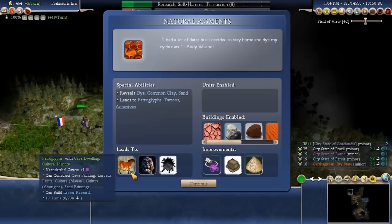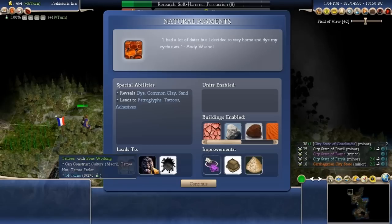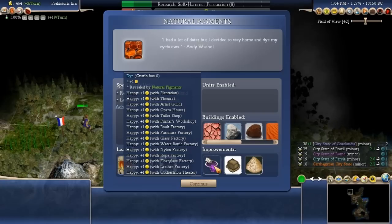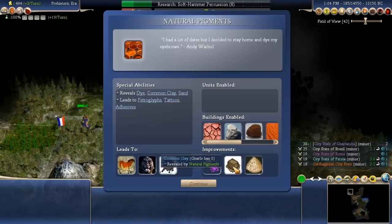Neanderthal caves give culture. Cave paintings, tattoos — leads to adhesives. Looks like we will find dye, common clay, and sand.